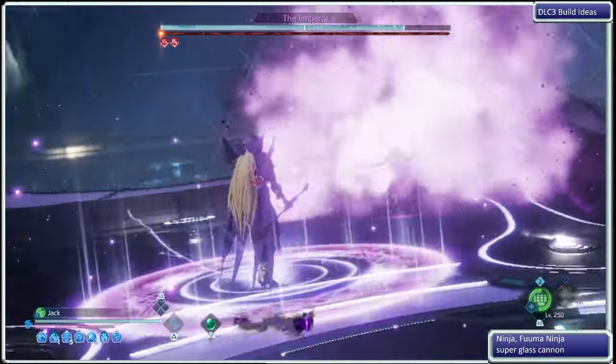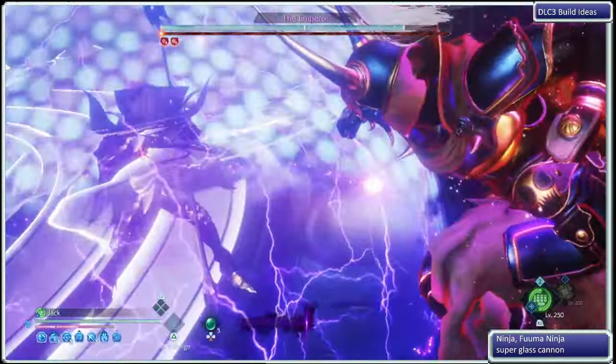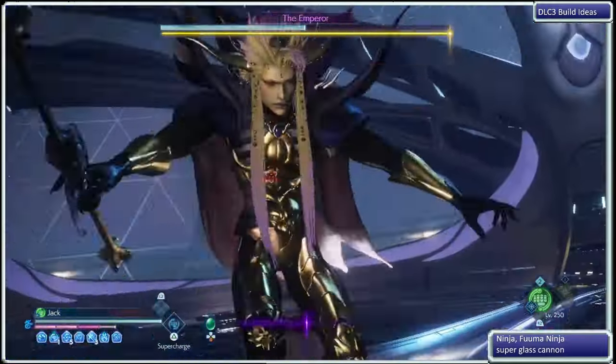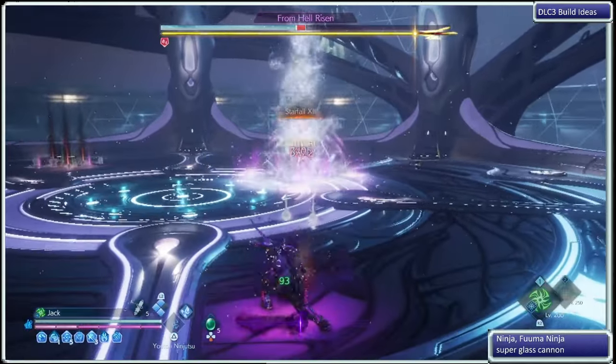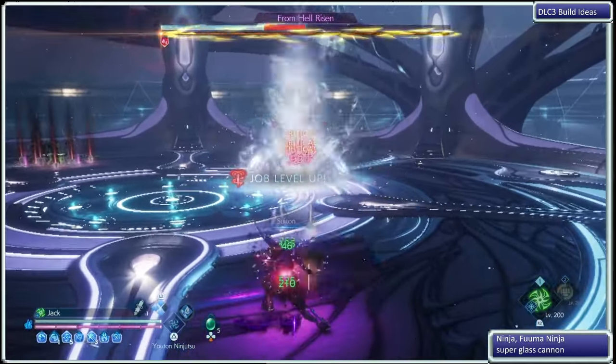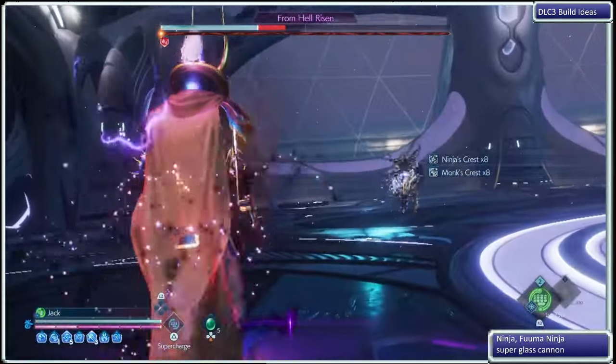I accidentally used Kanashibari instead of Udsemi, so that was a mistake. I lost some valuable scrolls there. But trying the Soul Burst on the Monk. And then I'm going to immediately switch to the Ninja. In this case, I'm going to just try to finish him off with Elemental Ninjutsu, and now he's done.